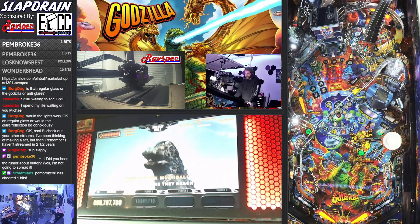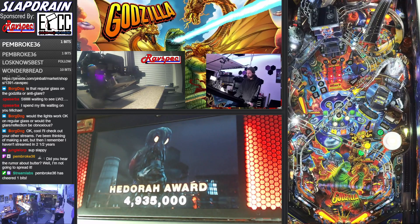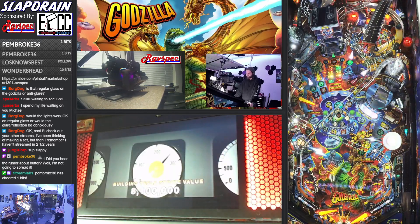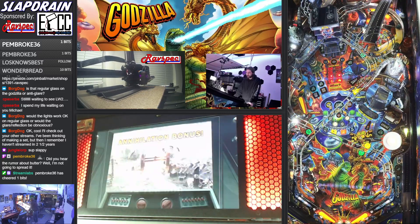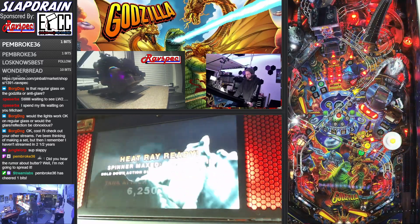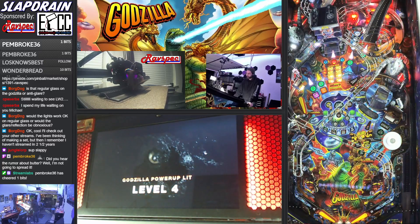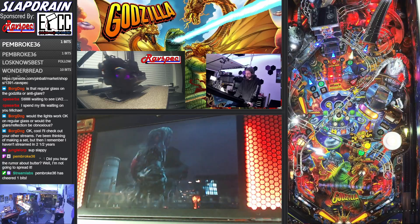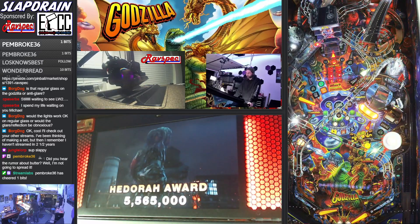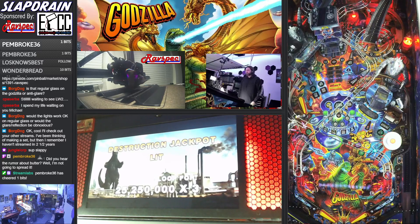Tank attack multiball has these green roving targets that move around the playfield, so if there's a shot in a tricky spot, kind of wait for it to move to a different spot. We have a right ramp tank — we're out. I still had Anguirus available just in case things went down and I double drained. I'm going to try for the building now to work through some of these destruction jackpots. A 75 million super jackpot — I'll go for it, whatever, it's for the content.